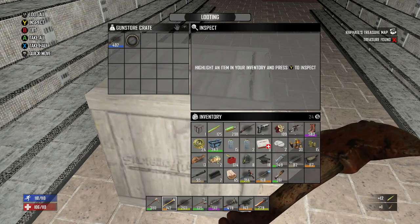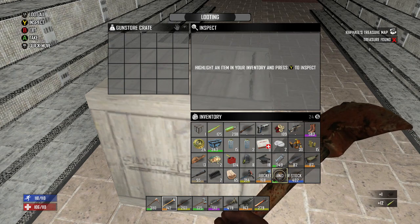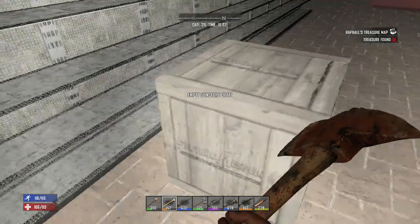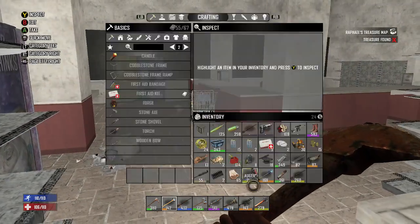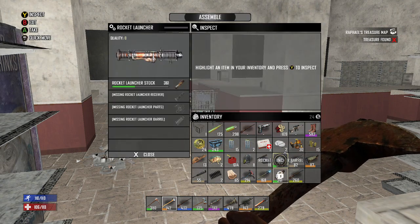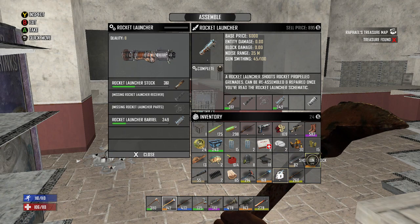Rocket launcher stock, 7.62, and a fully assembled hunting rifle that is a lot better than the one we're carrying — it's a .402. What the heck is that noise? I know there's a bee outside but that was really weird. We can start assembling the rocket launcher — that'll free up a little bit of space.